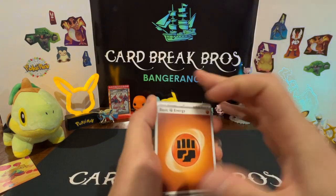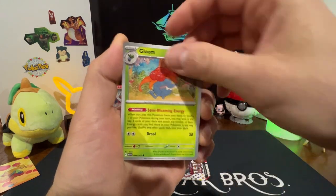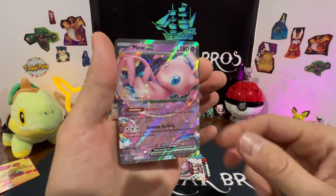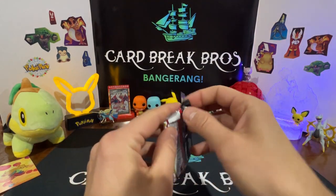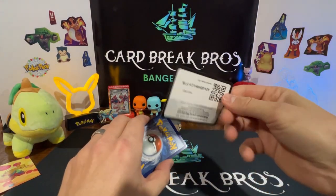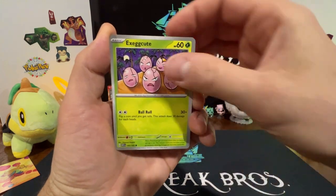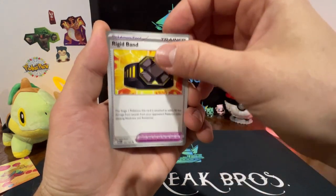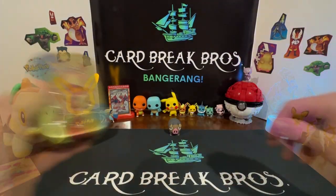Here we go: Fighting Energy, Kakuna, Poliwag, Ponyta, Pikachu, Gloom, Clefable, Dugtrio — reverse Star, reverse Scyther — into a Mew EX! Dragonite starting off strong. Next pack: Leaf Energy, Meowth, Exeggcute, Clefairy, Machop, Exeggutor — reverse Magnemite, reverse Gastly — into a Moltres holo. Moving on to the next tin in the battle.